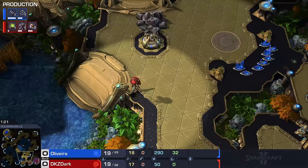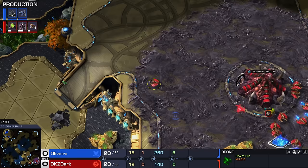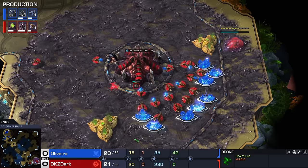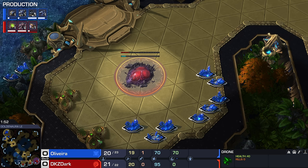Let's have a look at what we've got going here. Dark has skipped his gas geyser. I don't think he's forgotten it — so what exactly is the plan, Dark, if we're not going for gas? The most important upgrade you can get as Zerg in the early stages of the game is metabolic boost — getting the Zergling speed going nice and early is usually one of your early game goals.